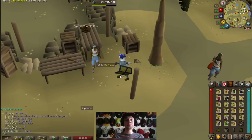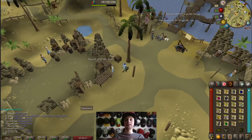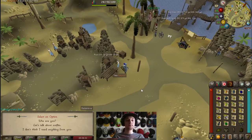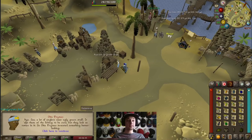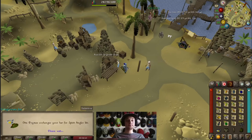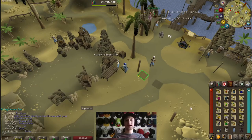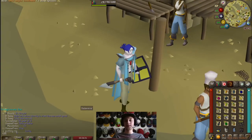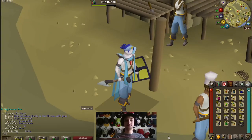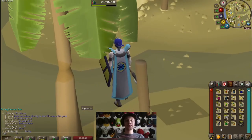We're going to go over here and talk to Gita Primas, east of the dock, and ask about the spirit angler outfit. And there you have it — full spirit angler! That looks pretty juicy, I really like how that looks.